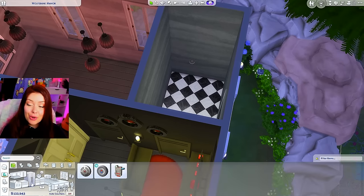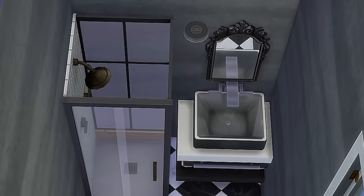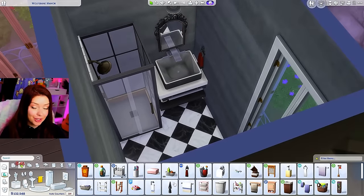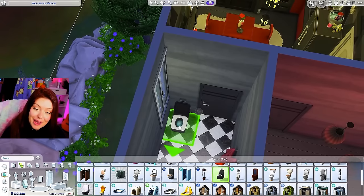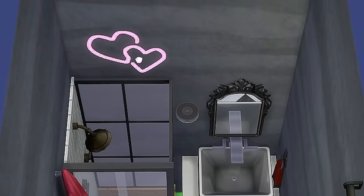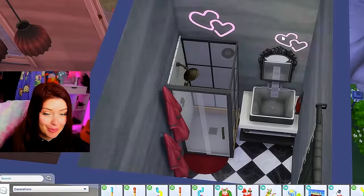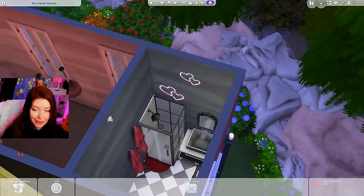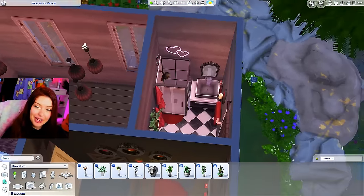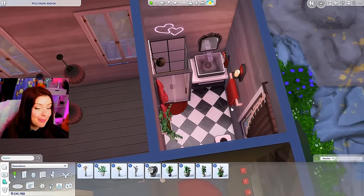The shower in the bathroom is another woohoo location, so we're definitely putting one in. We've got our shower, a sink beside it, a mirror to match the aesthetic, and red towels from Vampires. We'll do two red robes. Toilet right beside the door with some curtains to cover it up. We could use these neon hearts in here — definitely not something I'd put in my regular bathrooms, but I think it works, especially over here. I actually really like the neon in here and I want to bring it into the bedroom.